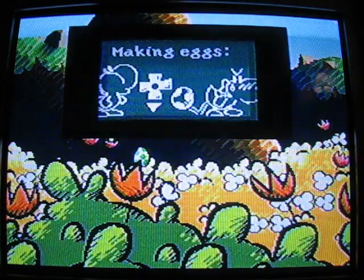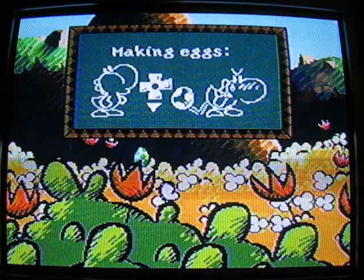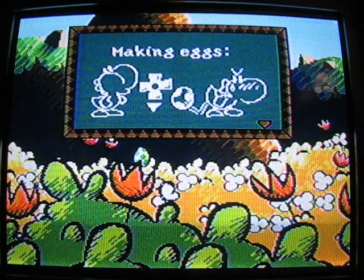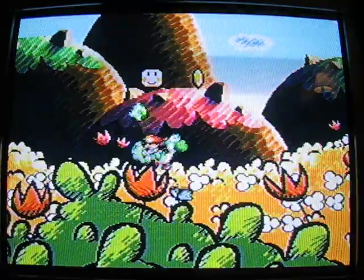You can hit these blocks — as you noticed in the last part, they'll tell you what the actions are. But I already told you all of them: grab an enemy with Y and press down to make an egg. Now I'll try throwing the egg — press A.